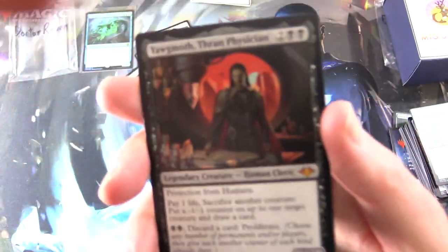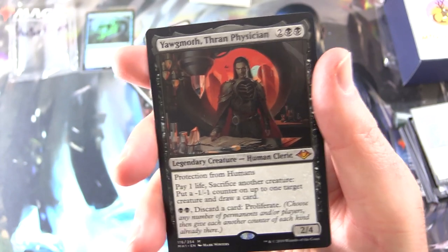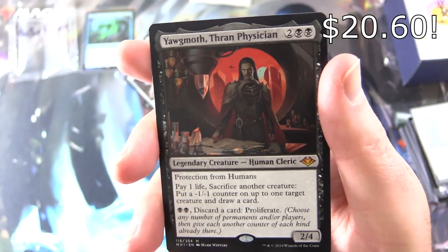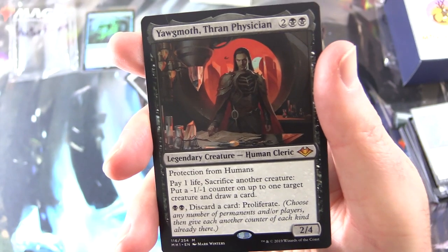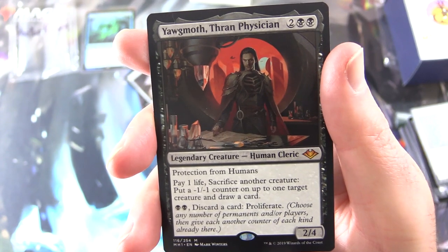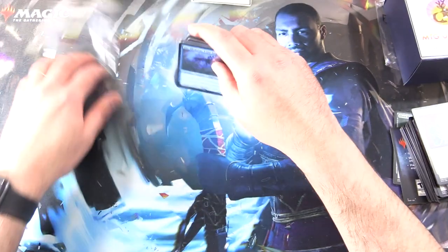The moment of truth for Dr. Raven. It's another mythic — yes! Yawgmoth, Thran Physician. Legendary Creature Human Cleric, 2/4 for 4. Protection from Humans. Pay one life, sacrifice another creature — you get to put a minus one, minus one counter on up to one target creature and draw a card. For two black: discard a card, you get to proliferate. You have done fantastically well today, sir. Enjoy the pulls!